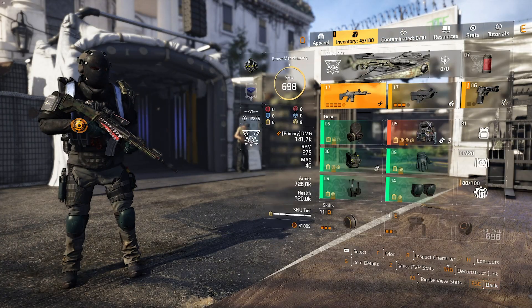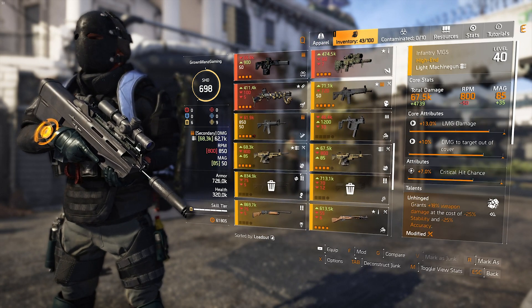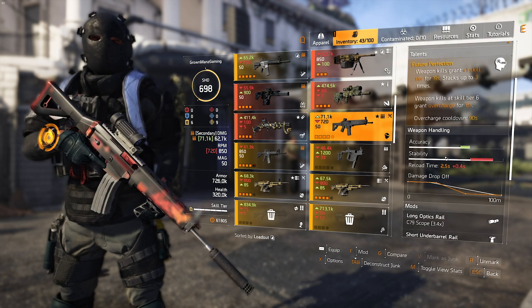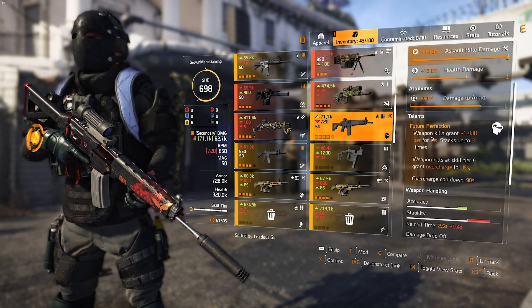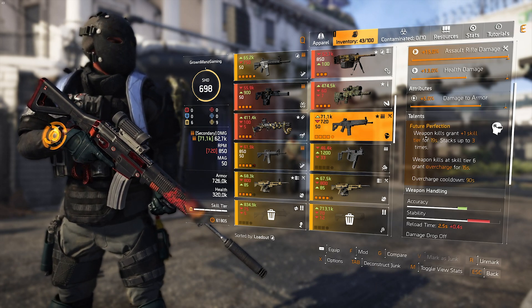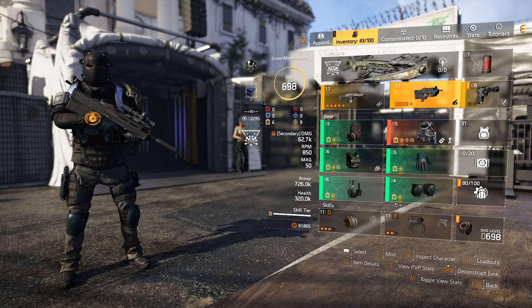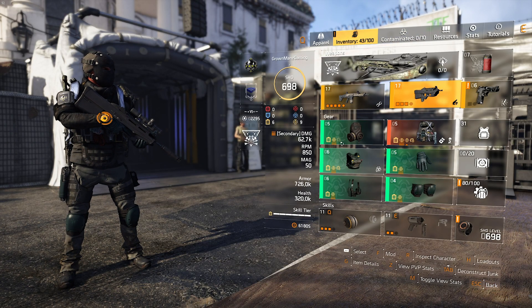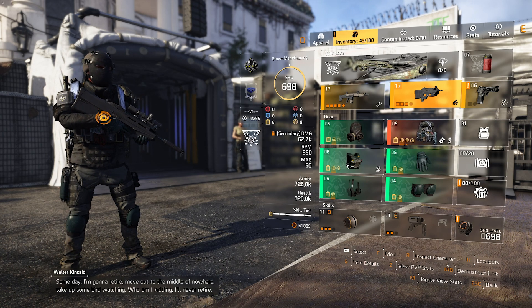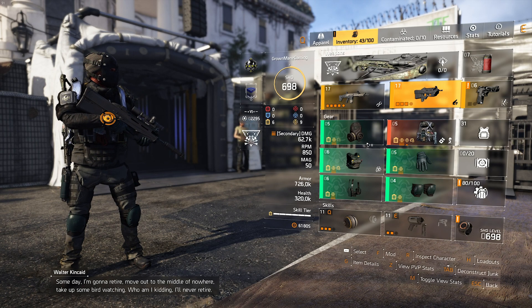This is how I usually run my CC build — with the Everlasting Gaze, and then depending on what I'm doing, most times I just have an AR like the Mechanical Animal, which gives me a skill tier and gives me Overtrust because I'm already at skill tier 6. You want status effects on all pieces, and then you can have skill haste or skill duration which makes the skills stay out longer, especially status effects like the chem launcher on the ground.